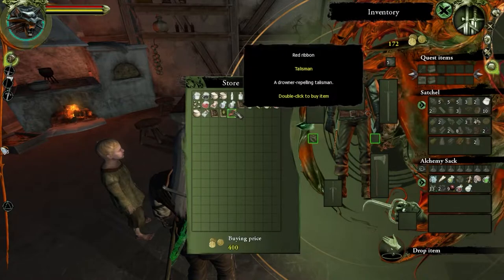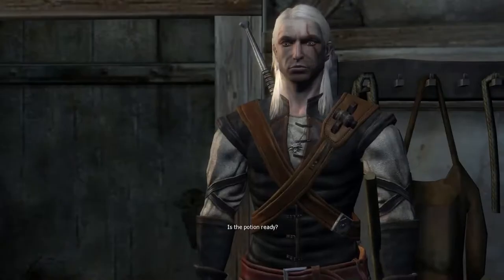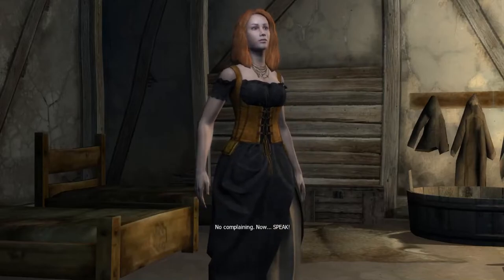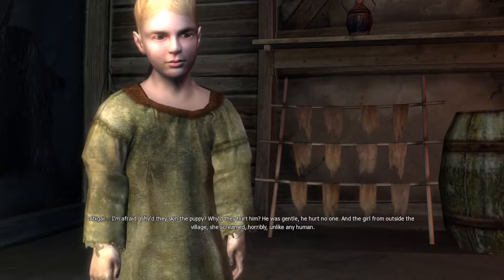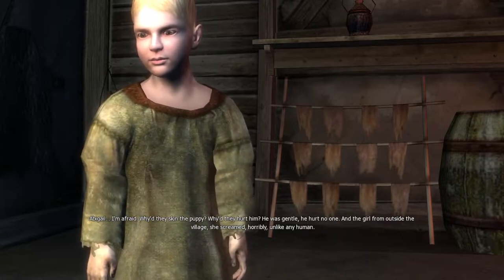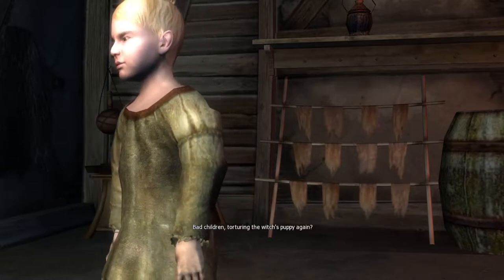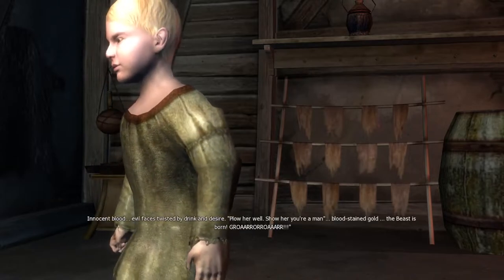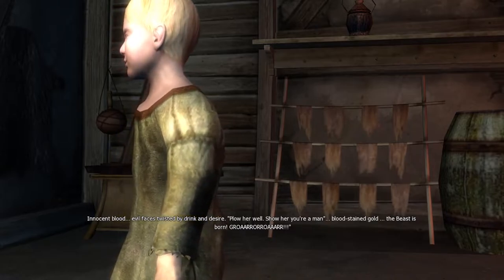A drowner-repelling talisman - interesting! Is the potion ready? Yes. Alvin, drink it. No complaining - speak Abigail. I'm afraid. Why'd they skin the puppy, why'd they hurt him - he was gentle. Oh, what if this kid summons the beast?